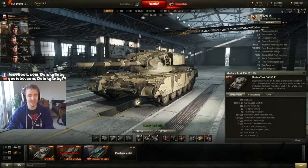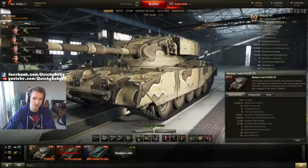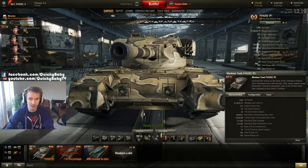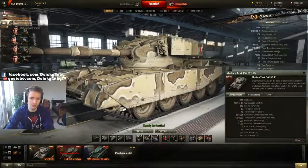Before we look at the statistics of the FV4202P, if you're new to World of Tanks you might think this is a brand new tank we've never seen before. However, that is not the case - this used to be the tier 10 British medium tank before it was replaced by the Centurion Action X in patch 9.10. One thing that's great about the FV4202P is that the model has been refurbished.